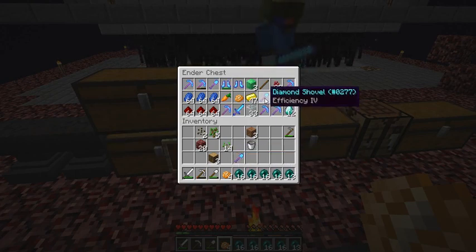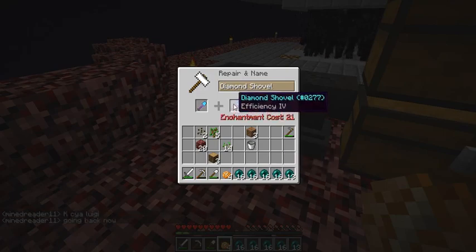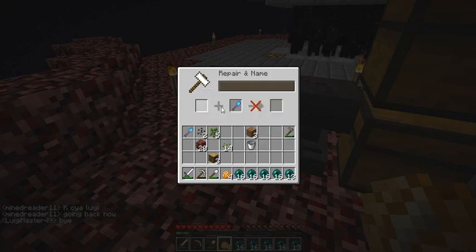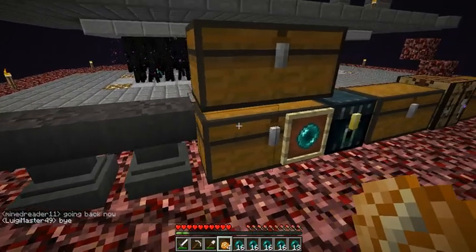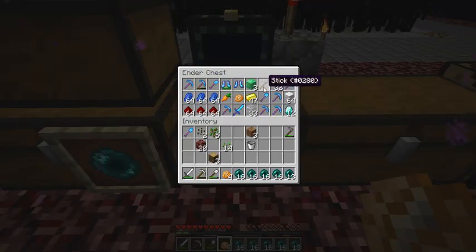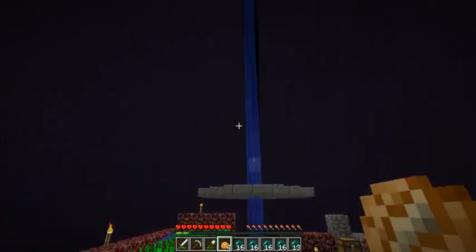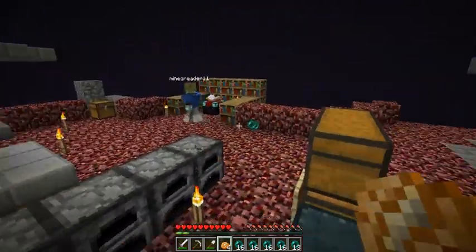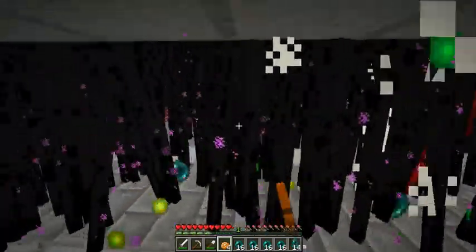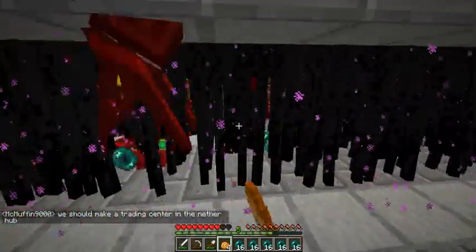Silk touch, fortune, efficiency four. See how much this would cost — twenty-one. Twenty-one levels to combine them, not too sure if that would be worth it, maybe it might be. Well, I guess I'll enchant another sword and we could wrap up this enchanting for now, maybe even today. This is just so addicting. Okay, now let's try the sword.